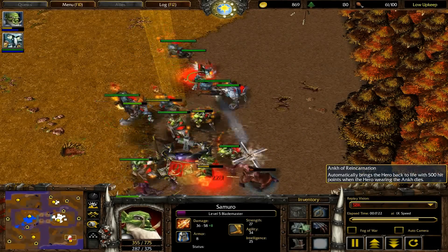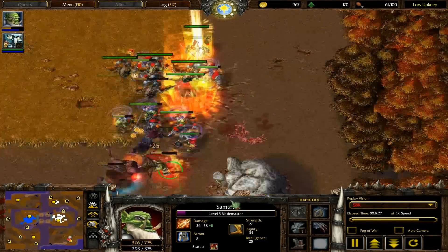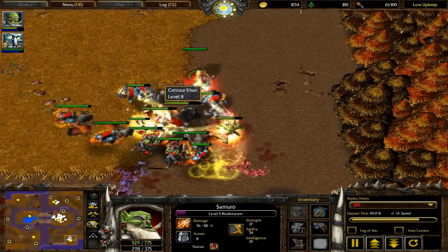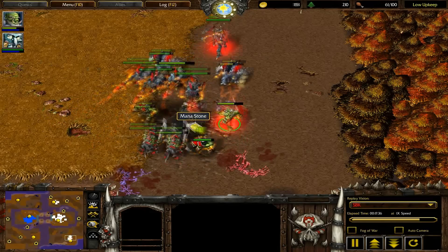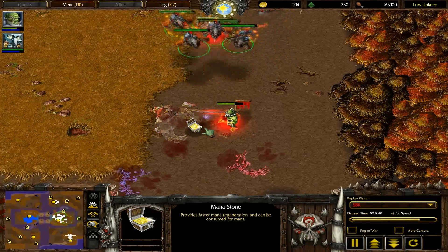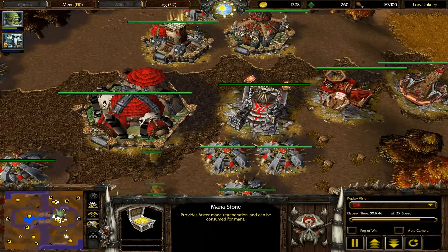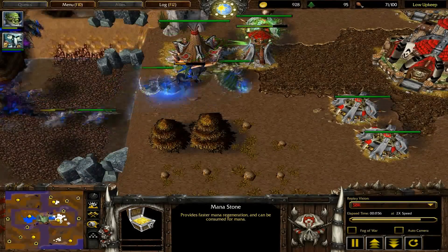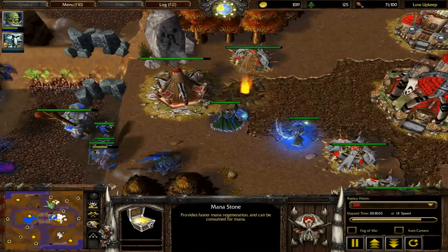This is the other gold mine on your side of the map, and it drops a really nice item. I got an Ankh of Reincarnation from it last time when I creepjacked my opponent. Computers are so easy to creepjack — it makes it really unfair. My opponent is going to push me and head into a tower first. That's where that tower bought me a lot of time. Look at this — that Mountain Giant isn't even uphill yet.